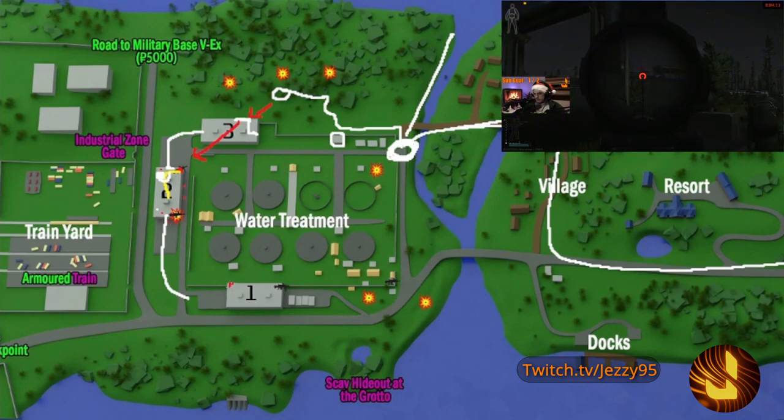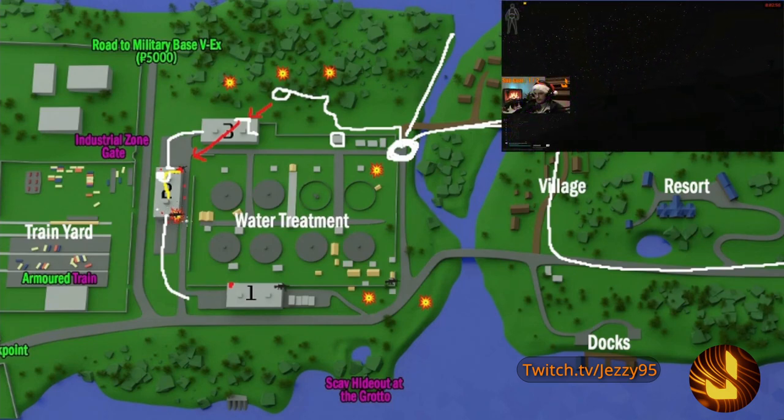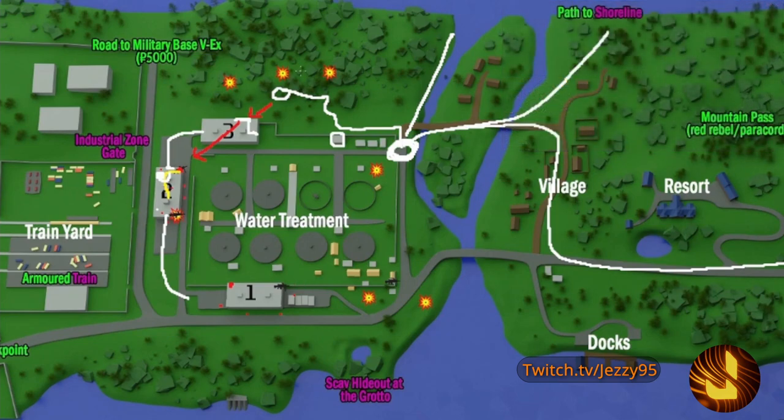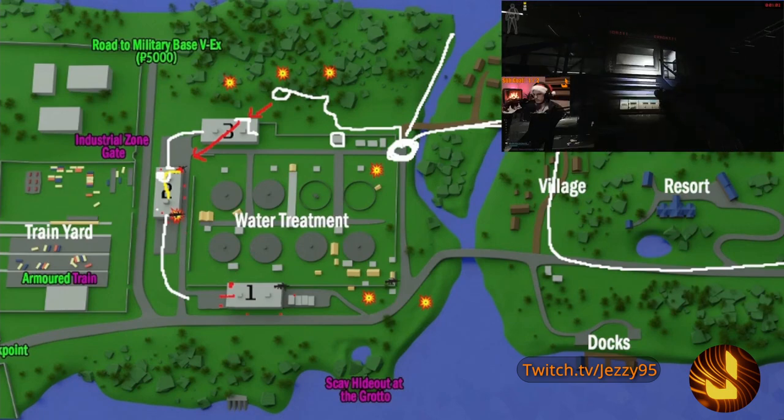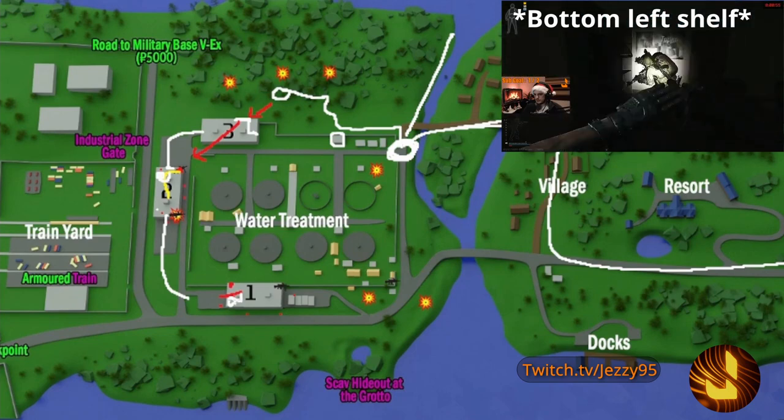That catwalk view on the top corner of warehouse number one is your best bet. As you move over to warehouse one, watch your back — there is a machine gunner on top of warehouse number two who will shoot you in the back. We ended up throwing grenades out to the corner which made the rogues push away from their posts and move to the other side, giving us time to run along the wall to warehouse number one. Same deal once you're inside — the office on the right-hand side is what you're going for, and the folder spawns on the desk in a little blue folder.